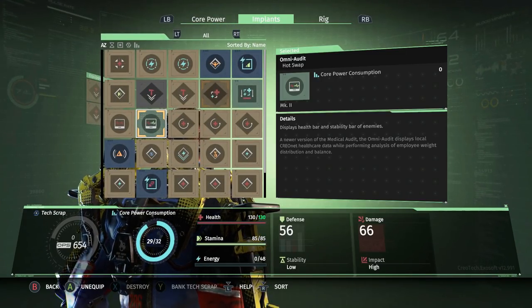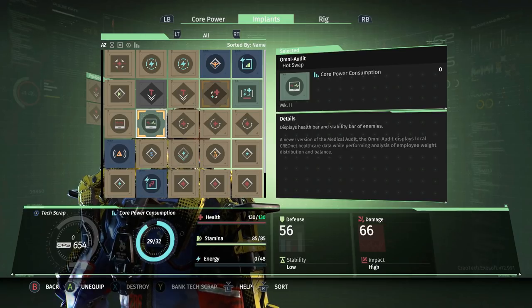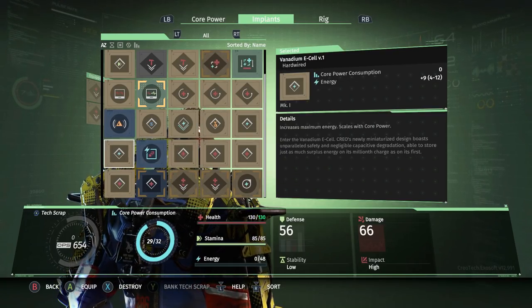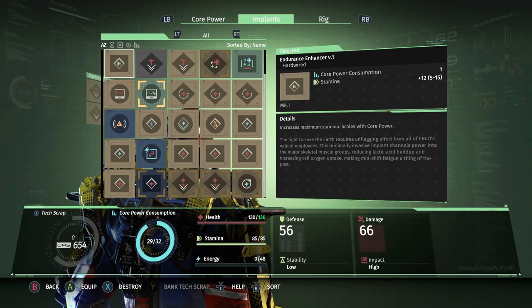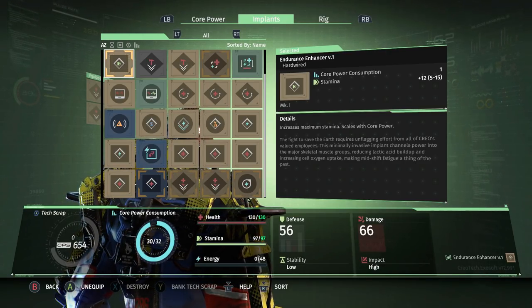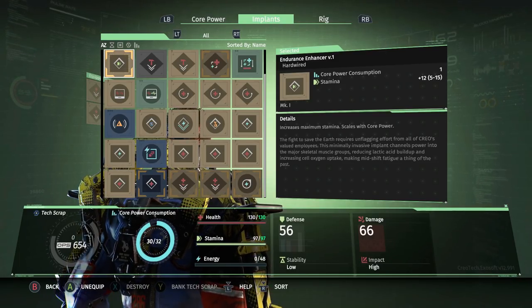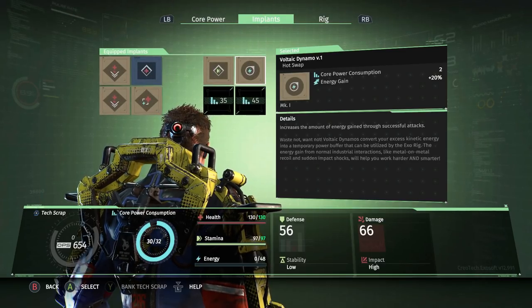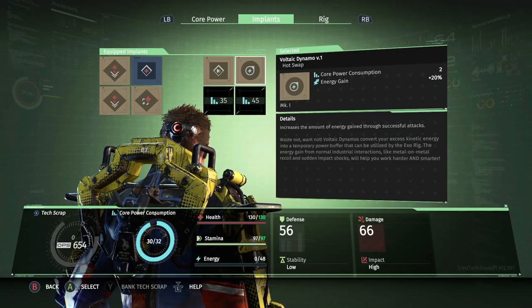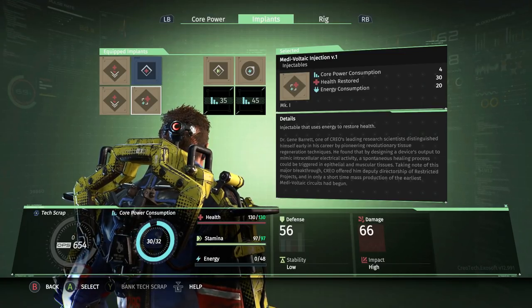My goal is to go fight a boss fight next. The health display is on the screen regardless so it's not the biggest priority, whereas more maximum stamina would be nice — goes from 85 to 97. The rough thing is that just being able to see how much health your enemy has really affects my decision making during combat at times, which won't be relevant for the boss fight, but I probably still have more enemies between here and there.